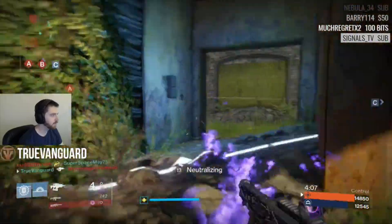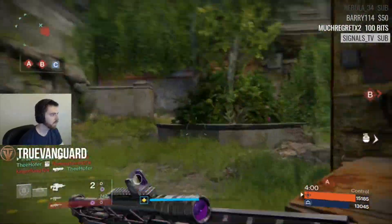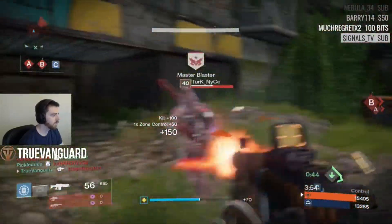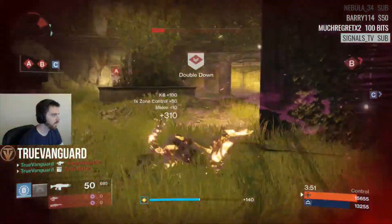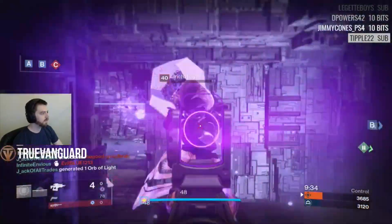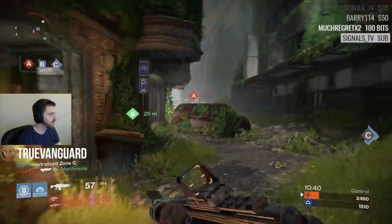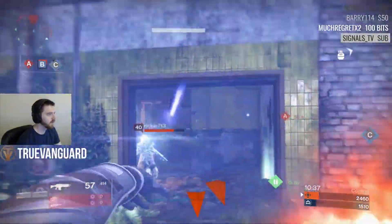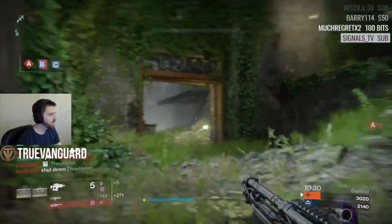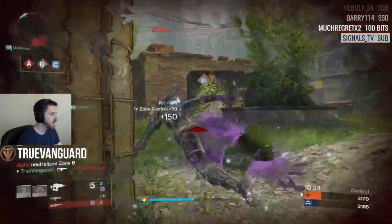The mid-air directional changes are a nice addition to the already stellar neutral game of the Night Stalker. Another exotic you could use really effectively is the Graviton Forfeit helmet — it grants you Shade Step without having to select the node, so you can have Shade Step and your Keen Scout abilities active simultaneously. With double wombo combos, Keen Scout is so good — seeing through walls, seeing where people are that are taking damage, having that point on your HUD showing exactly where someone is. Very, very good pairing with this build.